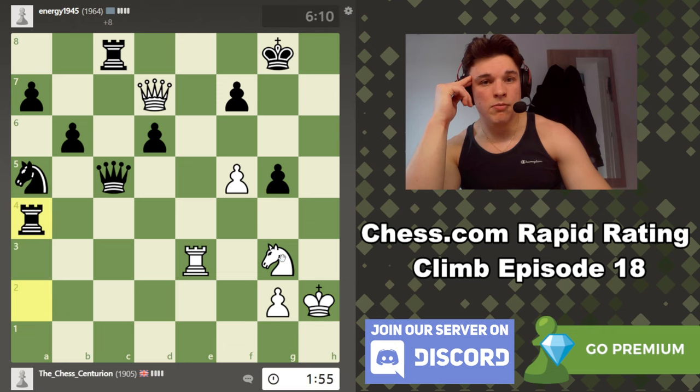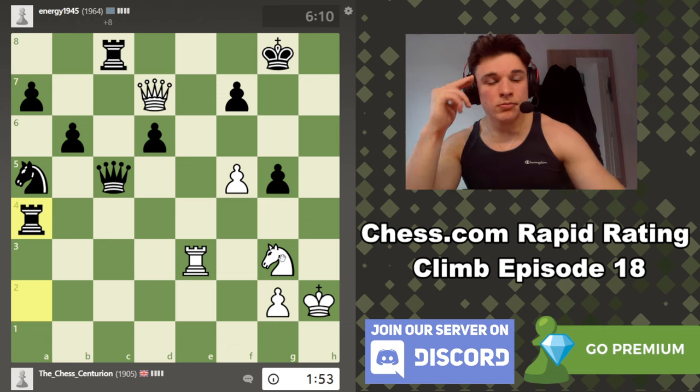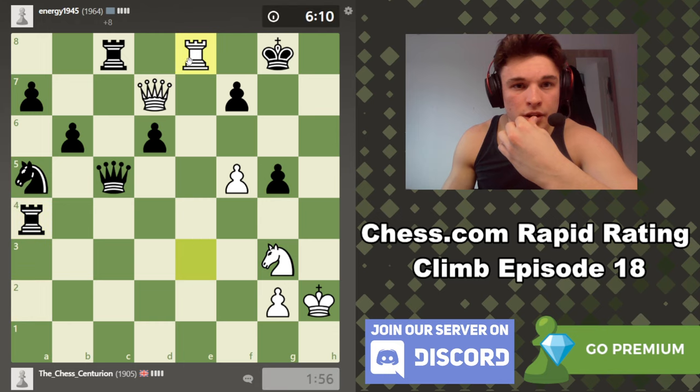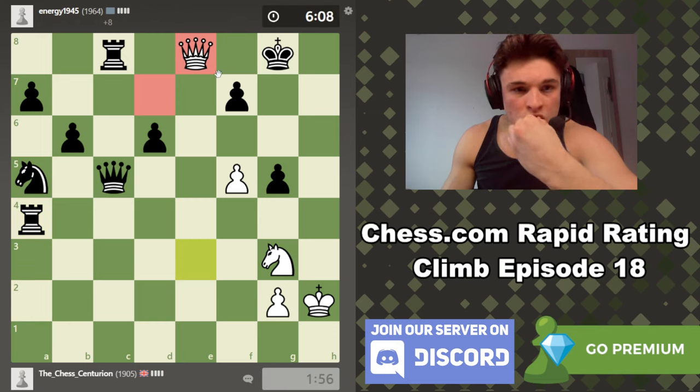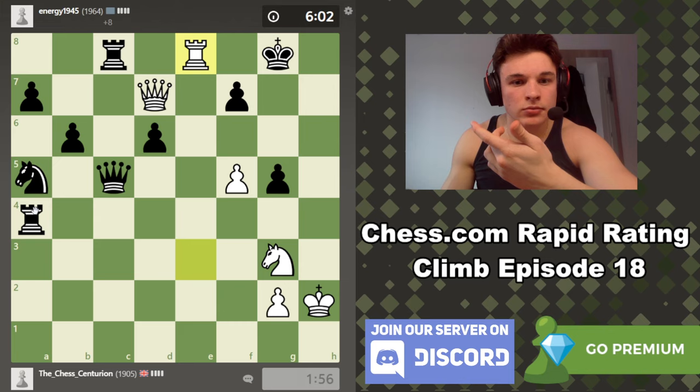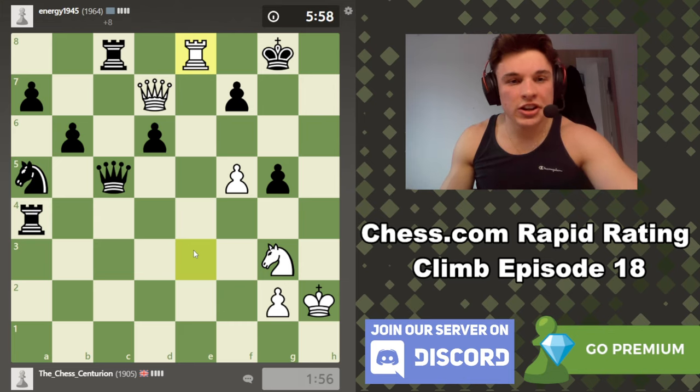Wait — he just hung a rook. This rook's hanging! But if we took it, then he would have taken our rook. So rook e8 check first, rook takes, rook takes, his rook hangs. Oh my god. I mean, he has to take — if he goes here, then this. King h6... wait, this rook just hangs though. King here, rook takes rook — that's mate, because the queen covers g1.